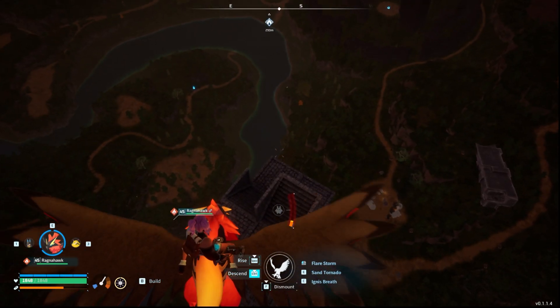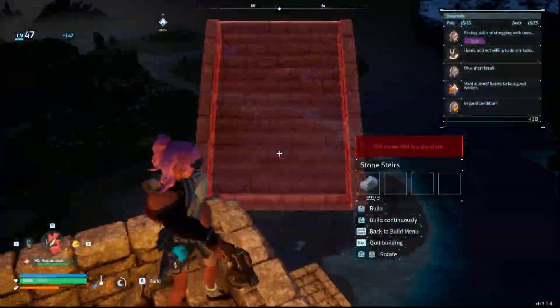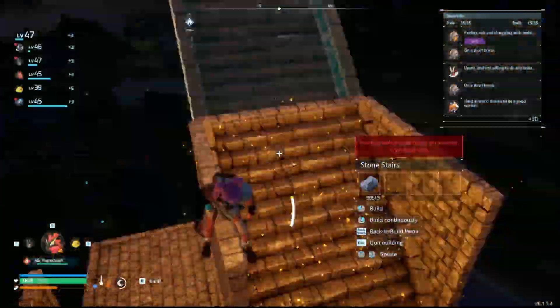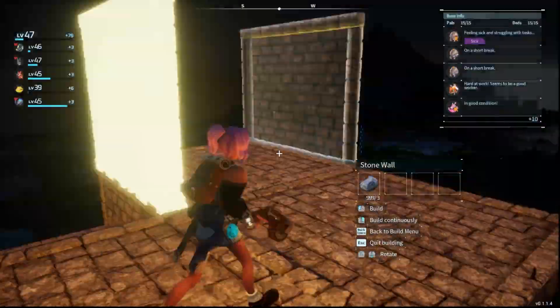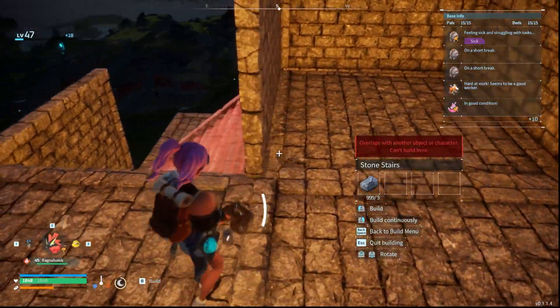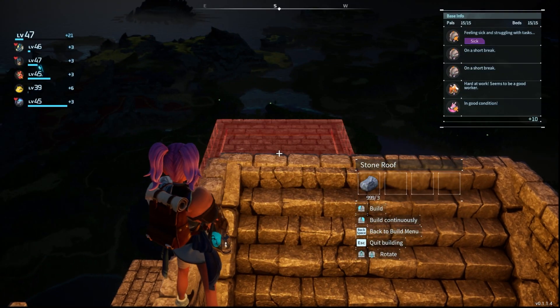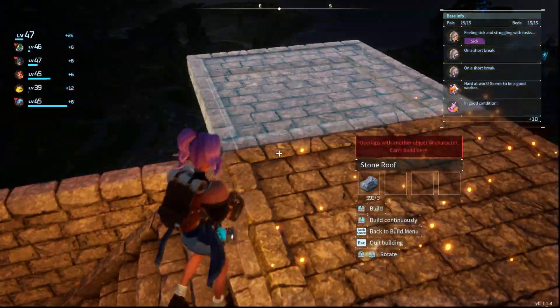Look how much higher up I can go. I put the walls in because it makes it way easier to place the stairs, in case anybody was wondering.